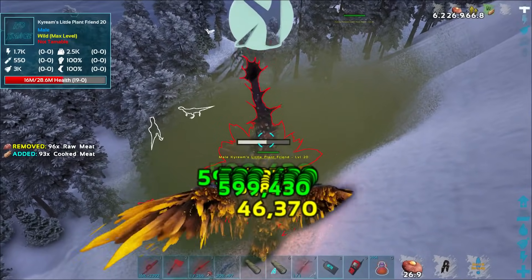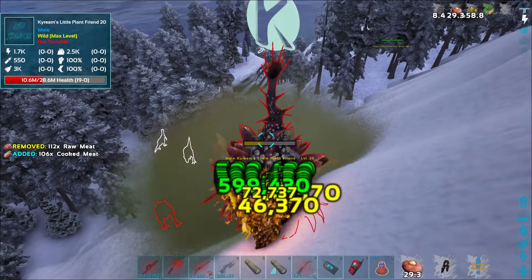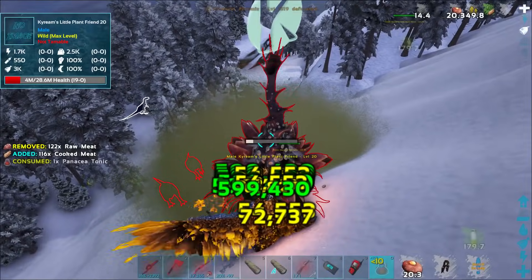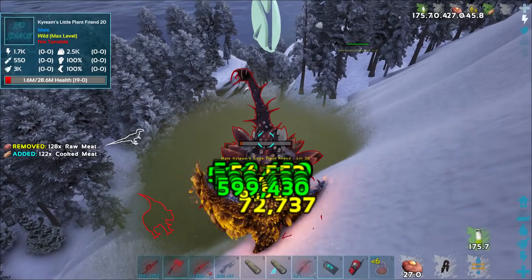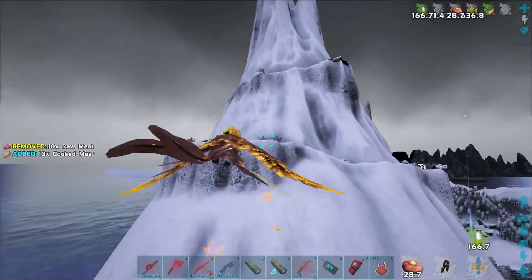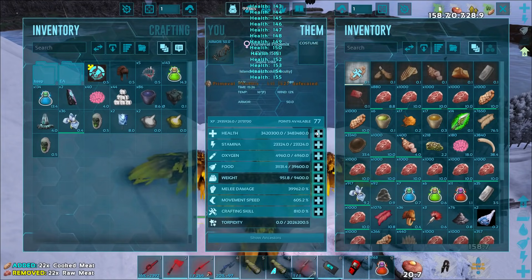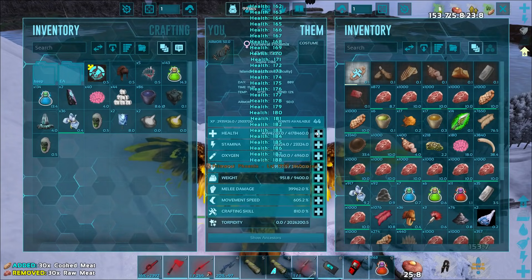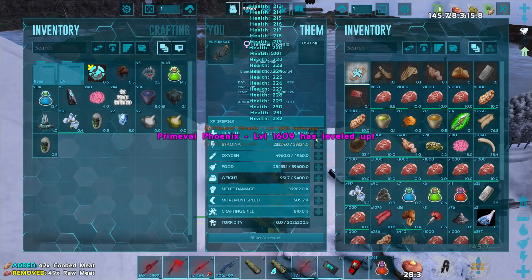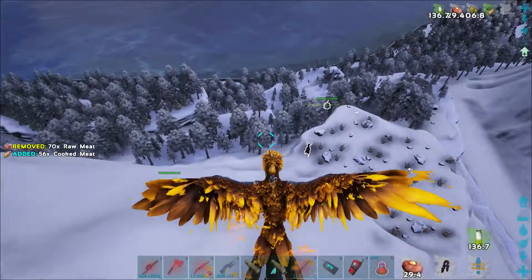We're not at max HP yet, not fully leveled, but this should give us the levels to be fully leveled. Burn them up! Getting low on health — almost done. Beautiful! It's so annoying that crazy nerf where the plant makes us land. I think 800 speed felt pretty good. Health is over five million — pretty respectable. I think we could do much better though.